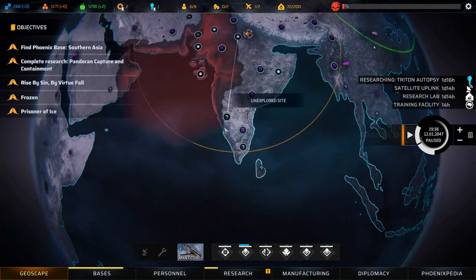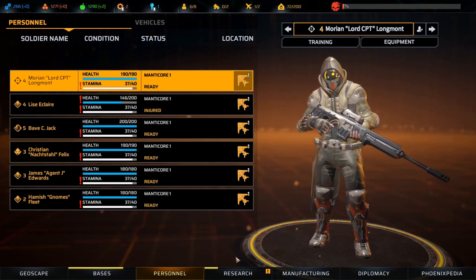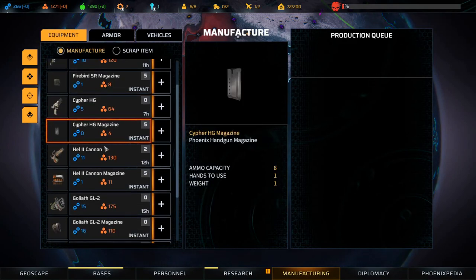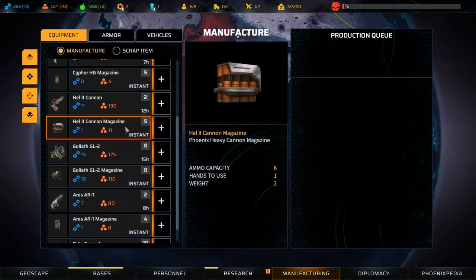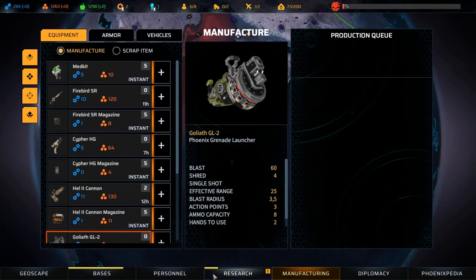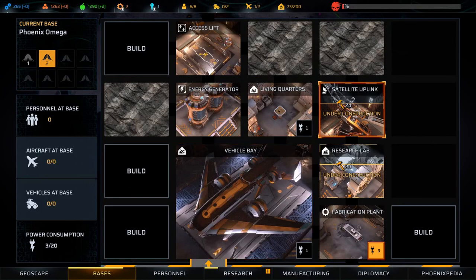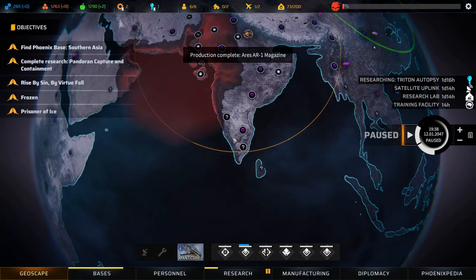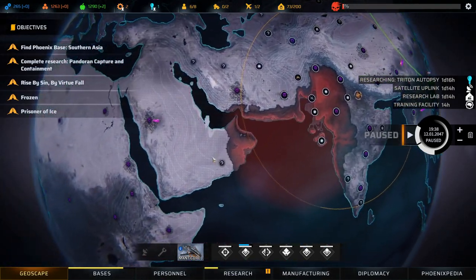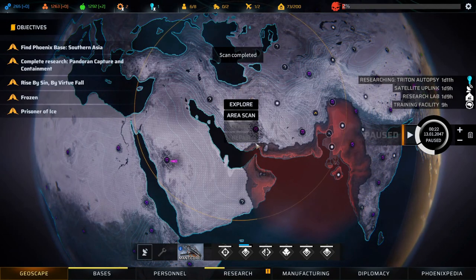He's wounded but it's just a flesh wound. No one leveled up. Our manufacturing is done with the Banshee helmet and all the Banshee armor, which is nice. We have two Hell Cannons. I think we have pretty much everything we need. Research is still a bit away. The training facility is done in 14 hours. Let's head down here, explore these three areas, and set up a scan over here first. Scan complete, let's explore.